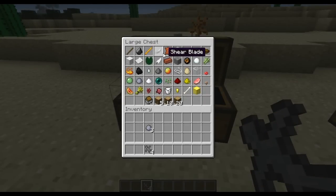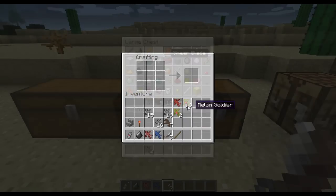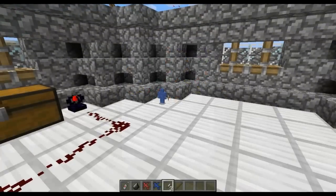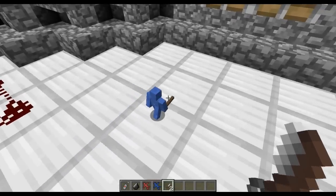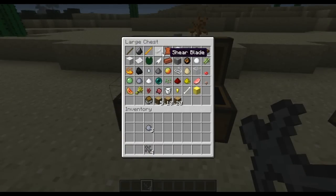The shear blade can be made by putting a pair of shears in the crafting table — it will give you two half shears, essentially breaking the shear in half and using it as a weapon. This allows your clay soldier to dual wield. If your clay soldier has a stick or blaze rod in one hand, you can give him a shear and he'll hold it in the other hand. You can't dual wield two blaze rods or two sticks, but you can have a shear in both hands. They don't do as much damage as a sword, but they're very useful for melee attackers.